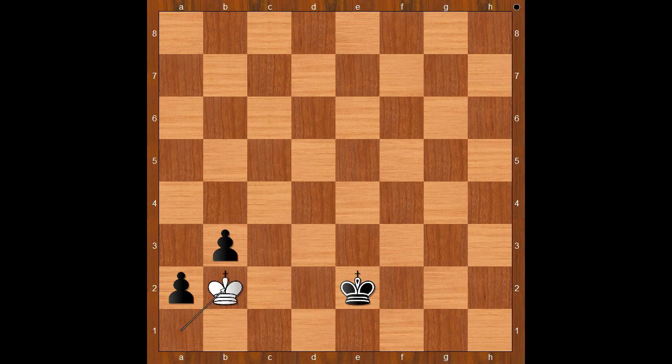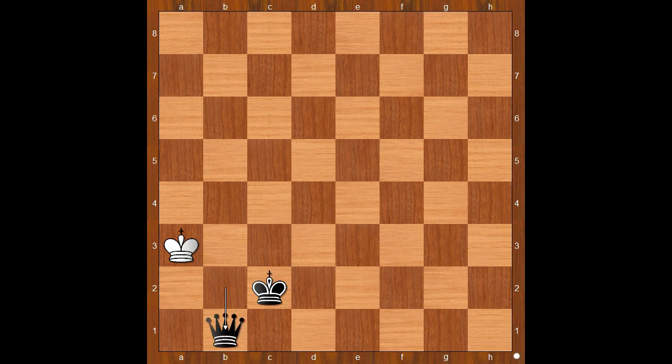King to e2. King to b2. King to d2. King to a1. And black must be careful. King to d3. King to b2. Pawn to a1, queen — check. King takes queen. And now, not king to c2 — because of stalemate. But king to c3. And after king to b1, b2, king to a2, king to c2, king to a3, pawn to b1, queen. King to a4. Queen to b6. King to a3. King to b3 — checkmate. Wow.